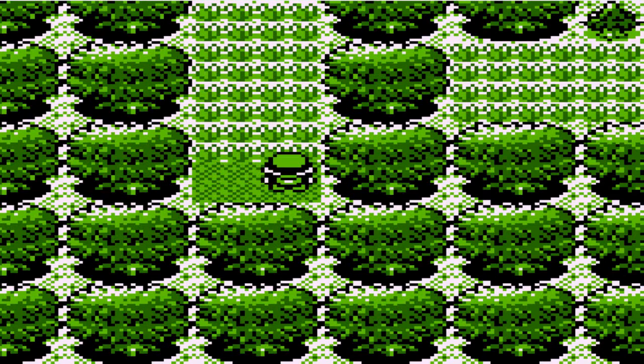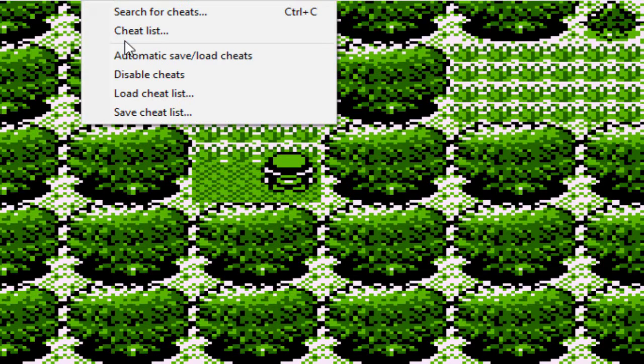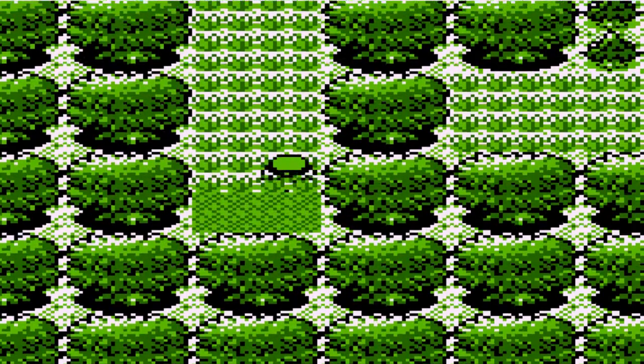First things first, I gotta check something here. I've got eight great balls and 23 Poke balls, so there is no way for me to find this Pokemon within 500 steps. What I did was go straight for the cheats list. As you can see, if you're going through the secret cave, this is the cheat to get to this Pokemon right here, so I named it whatever.